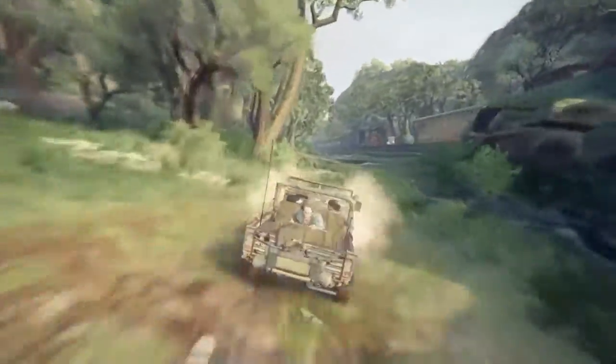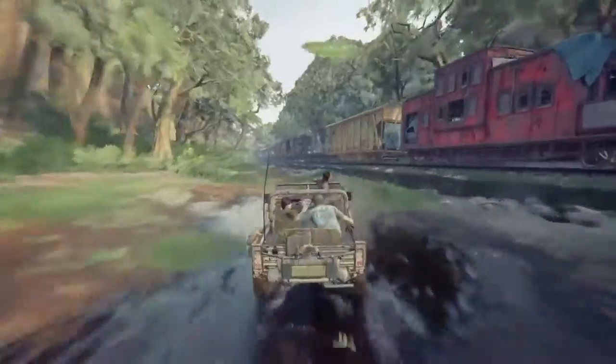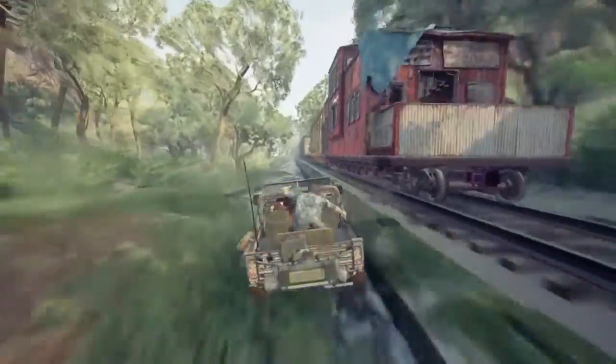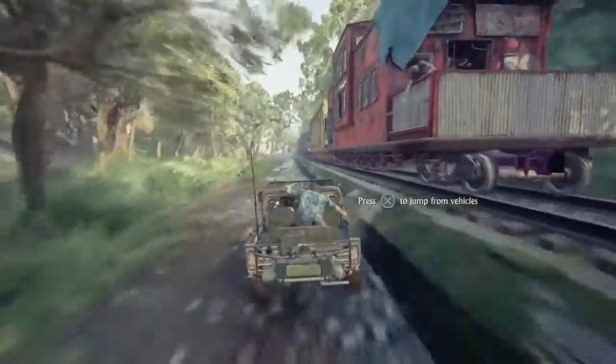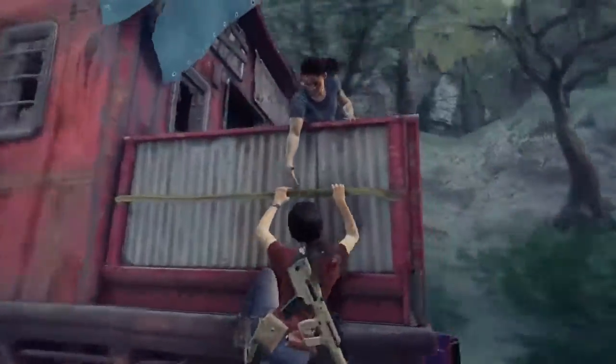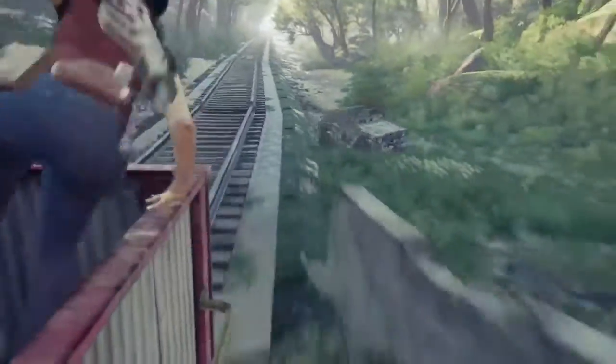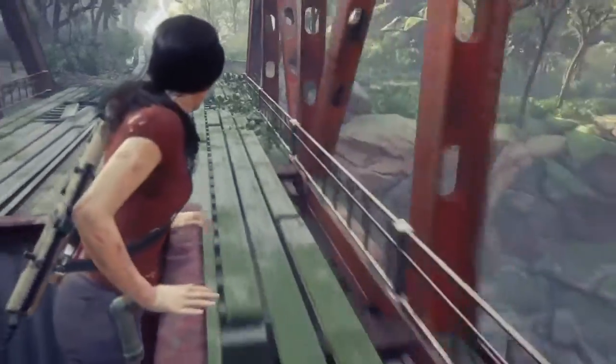The next chapter of the stunning Uncharted franchise is The Lost Legacy from the amazing team at Naughty Dog. The first game in the franchise not to feature Mr. Drake, it places you in the role of Chloe Frazier, aided by Nadine Ross who you may recognise from Uncharted 4, as well as some other familiar faces. Set some time after the events of Uncharted 4, they are exploring the Western Ghats of India in search of the Tusk of Ganesh, which is also being hunted by the warlord Asav.